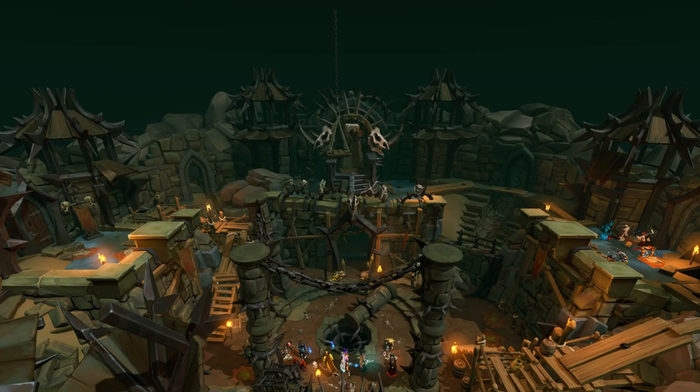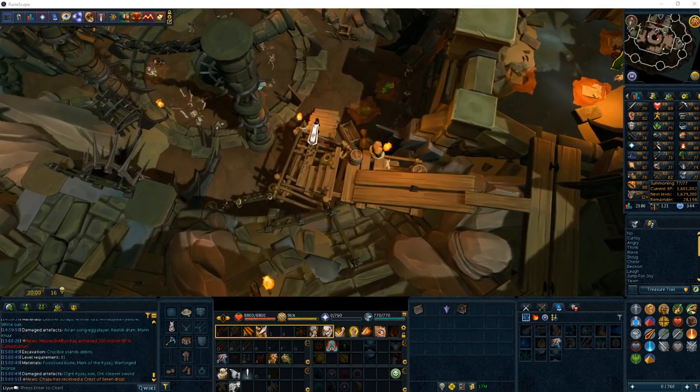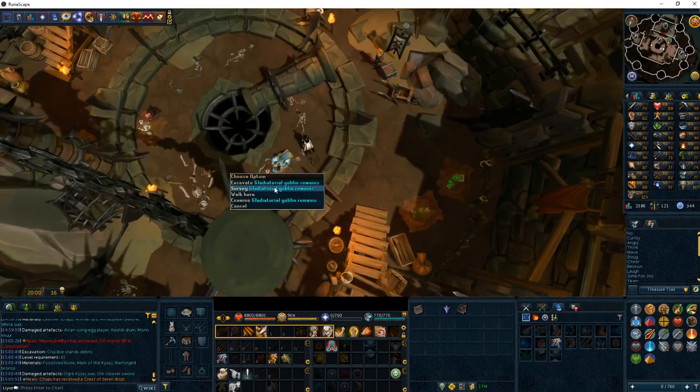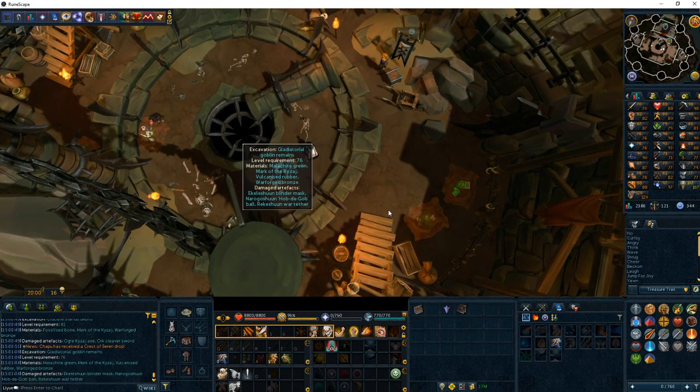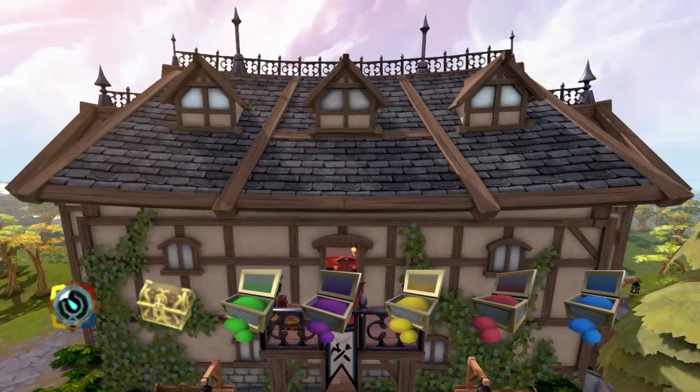Our first excavation site in the Warforge is the Gladiatorial Goblin Remains. Make sure you restore these evenly, because you'll be here from level 76 until level 81. While here, you have a chance to get the first Commander journal pages as well as Imkando Shards — you're going to need 4 of these shards. They're rare, but as you get to a higher archaeology level, you have a higher chance of getting them. Now that you're level 76 and have access to the first 5 dig sites, you can restore Tetracompasses.